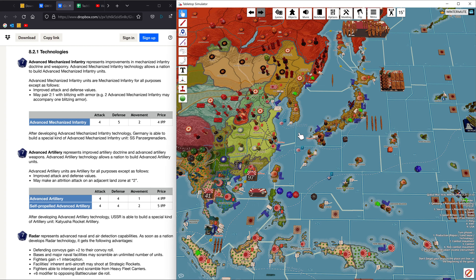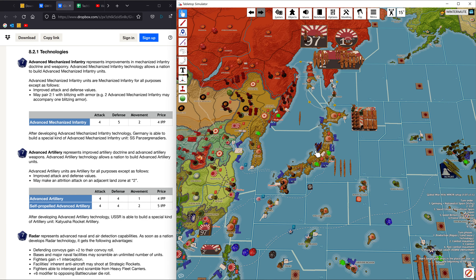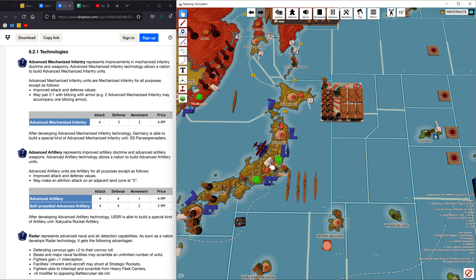Hey everybody, it's Winter Mutant coming to you from the Think Tank. Today we're going to talk about Japan and its technologies in version four. Japan's in an awkward position where it could use just about any technology it gets, but it's not going to get that many. Japan has pound for pound probably the second worst tech program in the game, Italy being number one.